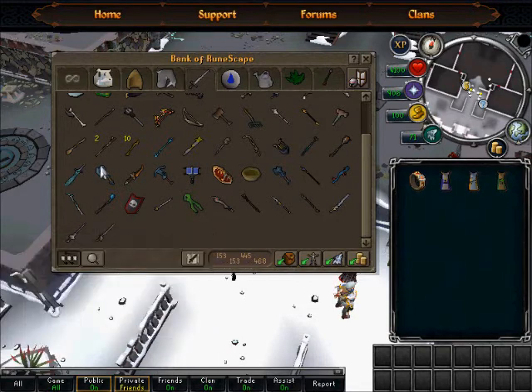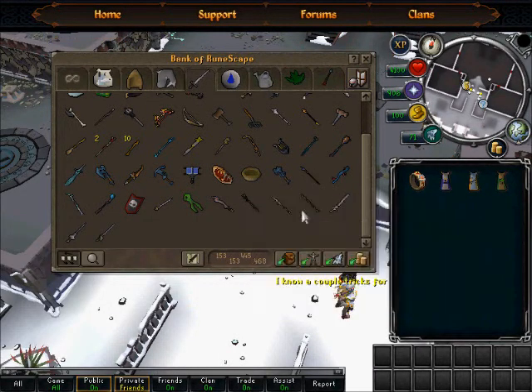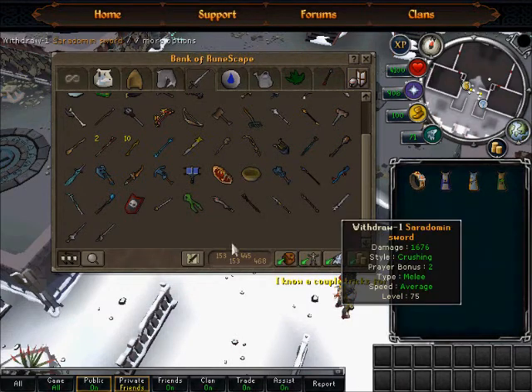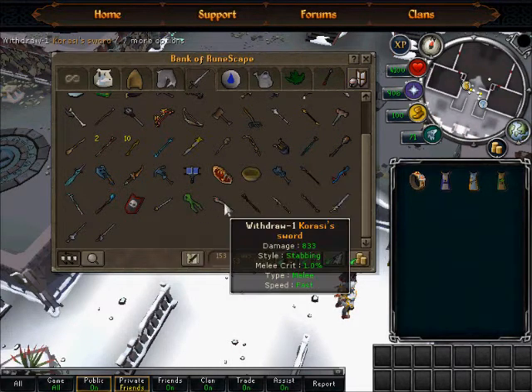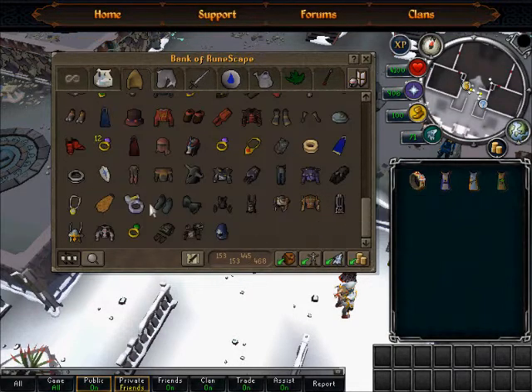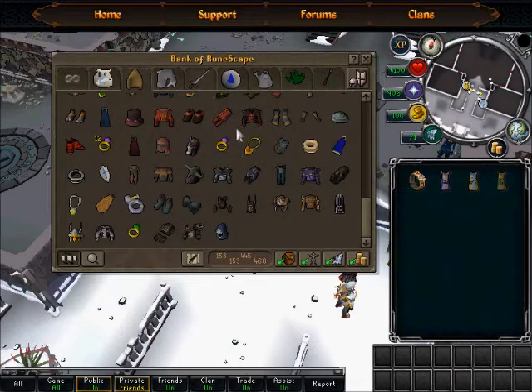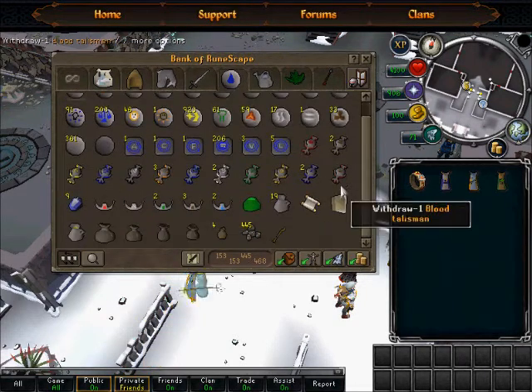Weapon tab — yes, I got my first chaotic. It's not great, I know, but it's a chaotic and I was kind of desperate, so whatever. Got that. Got a gravite for when I go free-to-play. Got my SGS here, pretty good. Karasi sword also. I forgot to mention that I also killed Nomad — got my red cape and blue cape.